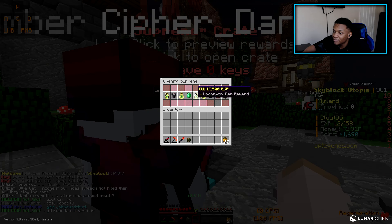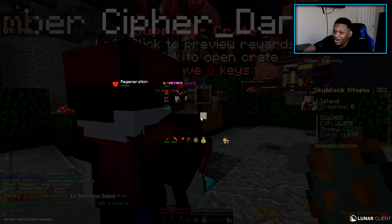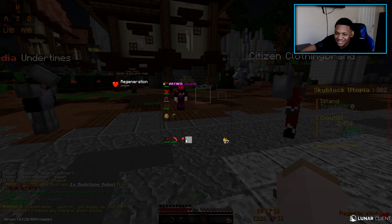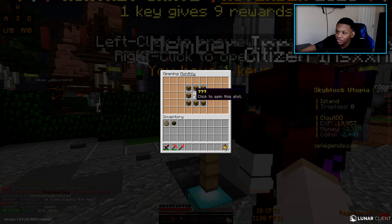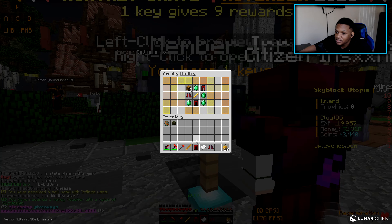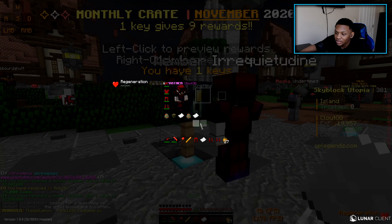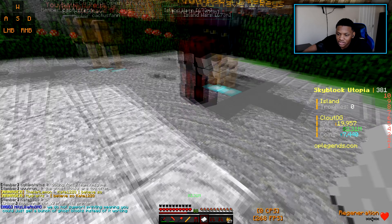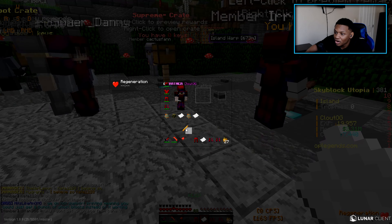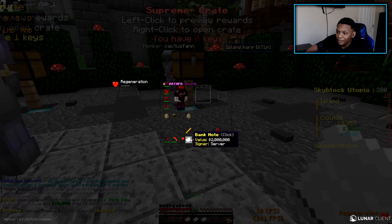No way — we got a robot! I'm hecka excited to open this. We have zero keys left, so now let's open the Monthly crate. We got November leggings, banknotes, and a Turkey Robot. I think I also saw hay or something — and we also got a Sell Wand with infinite use, which is pretty nice.